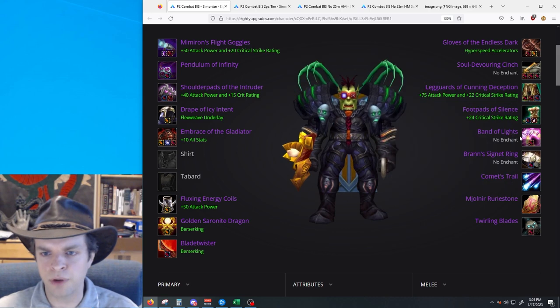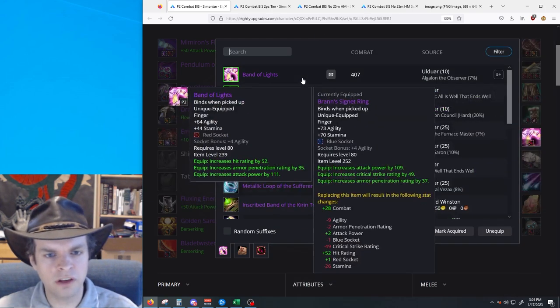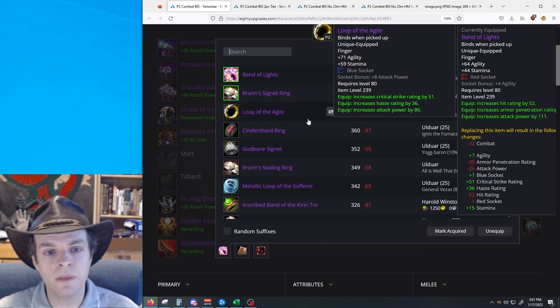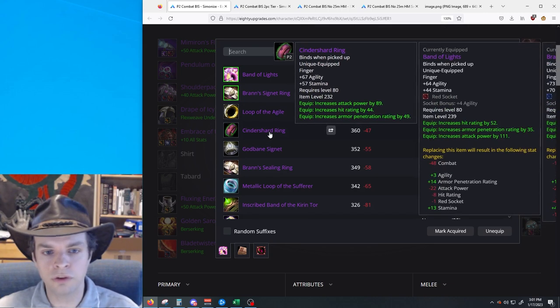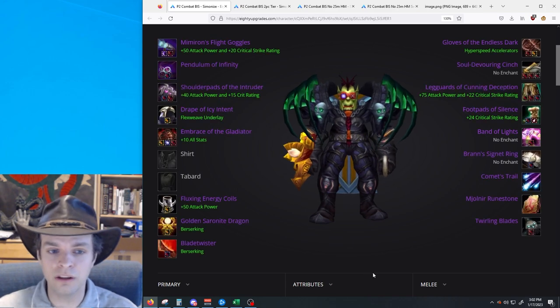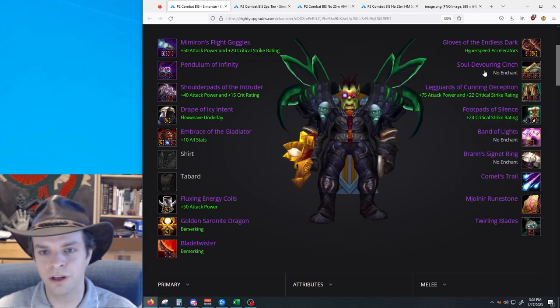For the rings, we have Band of Lights and Brand's Signet Ring as our best options. The rings are a little bit more significant for combat than they are for assassination, but they're still just not that big of a deal. If you have to give up priority on some items, I recommend you give up priority on these rings and look at your second, third, or fourth best options — Lupithagil, Cinder Shard, and Brand's Sealing Ring. You should probably stay away from Godbane Signet — we're not looking to add any more expertise onto this gear set.